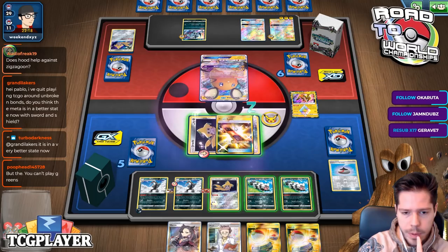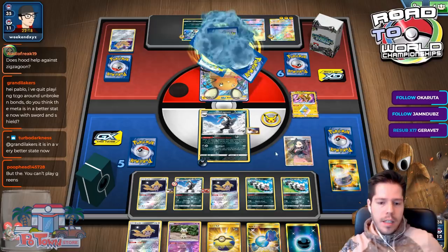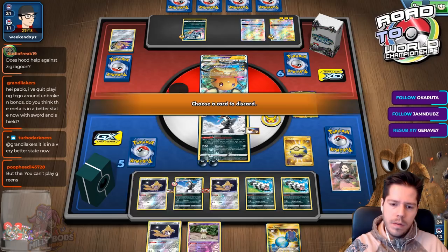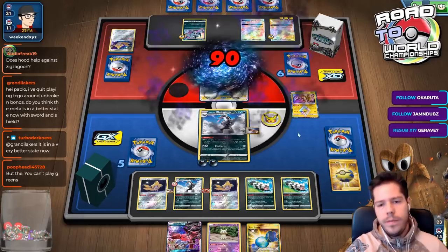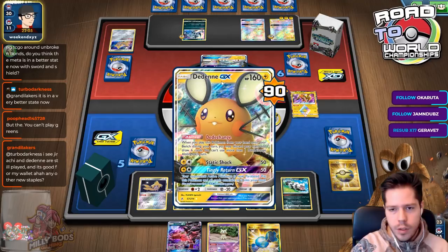I'm going to go ahead and Switch, hoping to draw an energy here. I do indeed find an energy, which is fantastic. I should Quick Ball just to thin in case I get Marnied. I'm going to grab the Voltletal GX to present that threat. Unless my opponent plays Fionn this turn, there should be nothing threatening the Obstagoon — this becomes a fairly easy two prizes towards the end of the game.